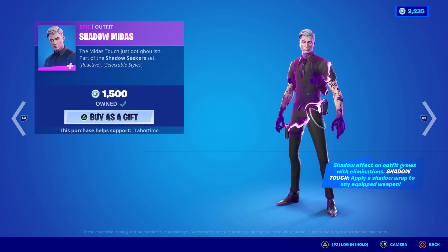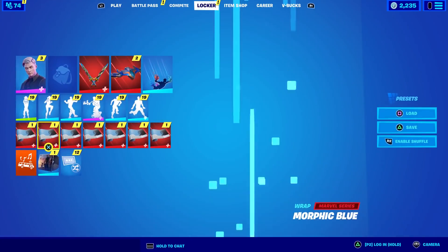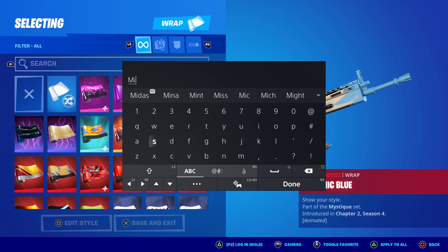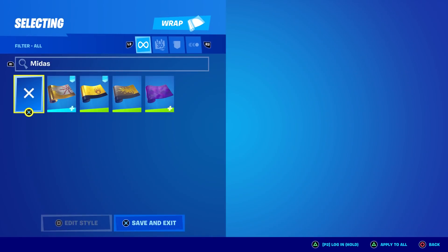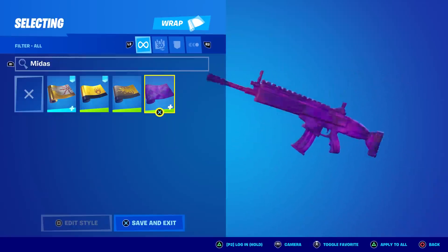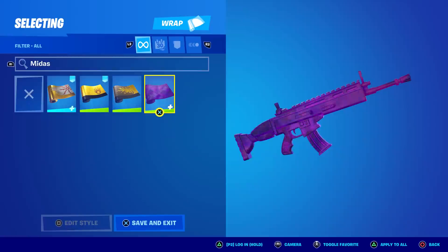One thing to note: read in the bottom right, it says 'Shadow Touch — apply a shadow wrap to any equipped weapon.' This is important because if we go to the locker and type in Midas, there's a wrap from last year's Fortnitemares called Midas's Shadow. This is basically the effect you're going to get just by using the skin.